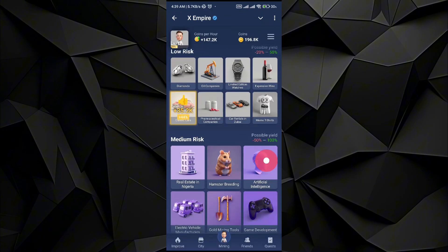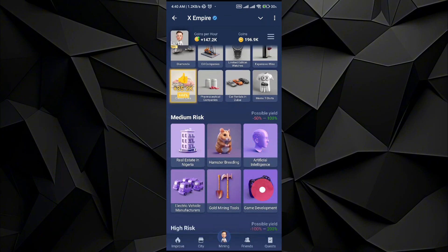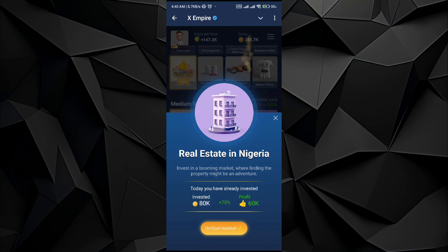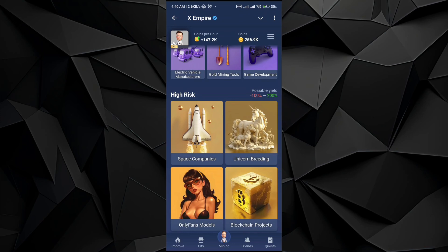After that, all you have to do is swipe down and go to real estate in Nigeria and select it as well. So the last one is unicorn breeding — just tap on it.